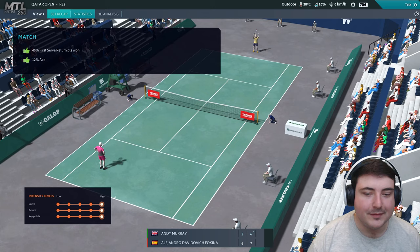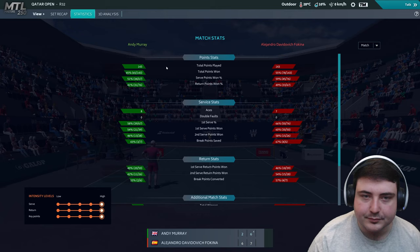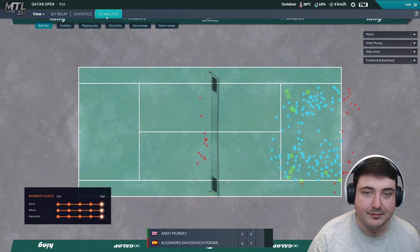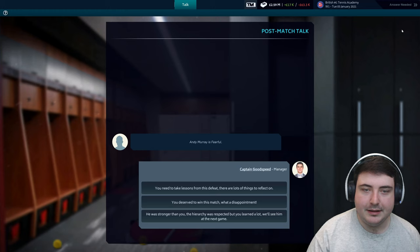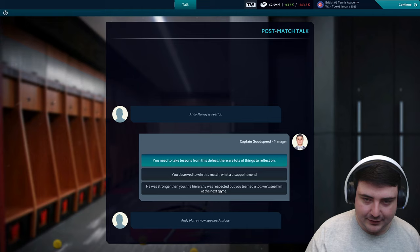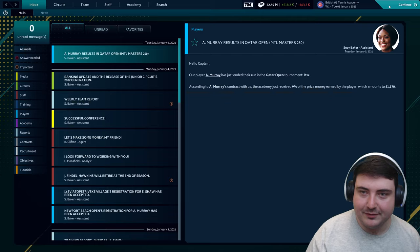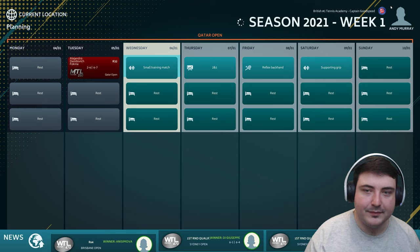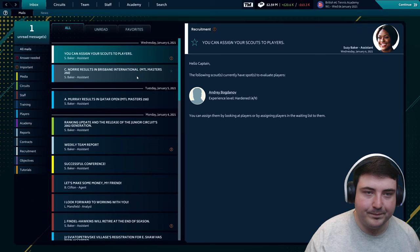45% of the points won. Where we have to focus attention is on more first serves — definitely winning more of our first serve points. Maybe just a little bit more in those key moments. He's now anxious. So he's out in the round of 32 — I would have expected him to do a little bit better. Let's continue on and see if we can get to the Cameron Norrie match. Cameron Norrie got the round of 16. Eva Shaw lost in the semi-final but was doing reasonably well.